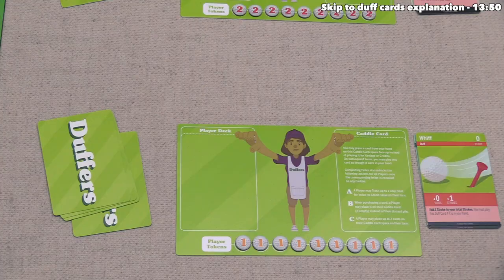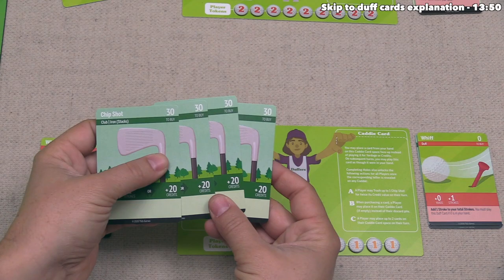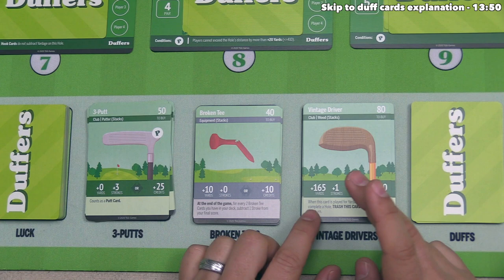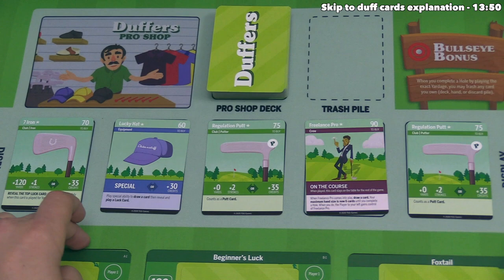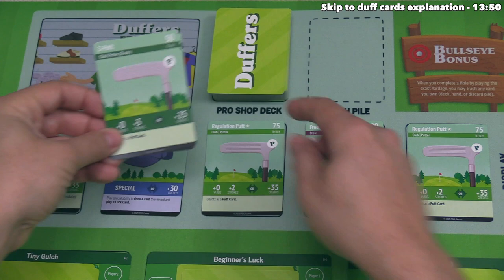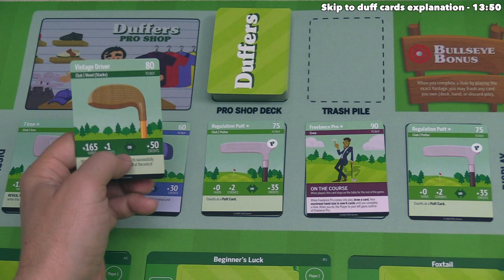Now it's our turn. We know we have four chip shots, and we should play these for purchasing power since the yardage won't help us. That means we could purchase the vintage driver, which is a pretty awesome card — adding 165 yards or 50 credits, although we lose it as soon as we use it on a hole. We could also use 80 credits to buy items from the shop. The regulation putt is better than the three putt: the three putt adds three strokes versus two for the regulation putt, and gives 25 credits versus 35 credits. But the vintage driver adds 50 credits, and since we aren't close to completing a hole, let's take it mostly for the credit gain.